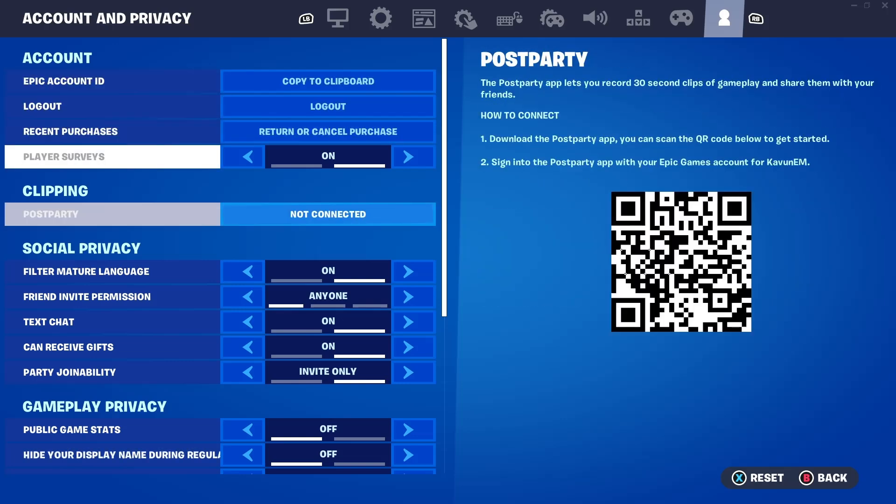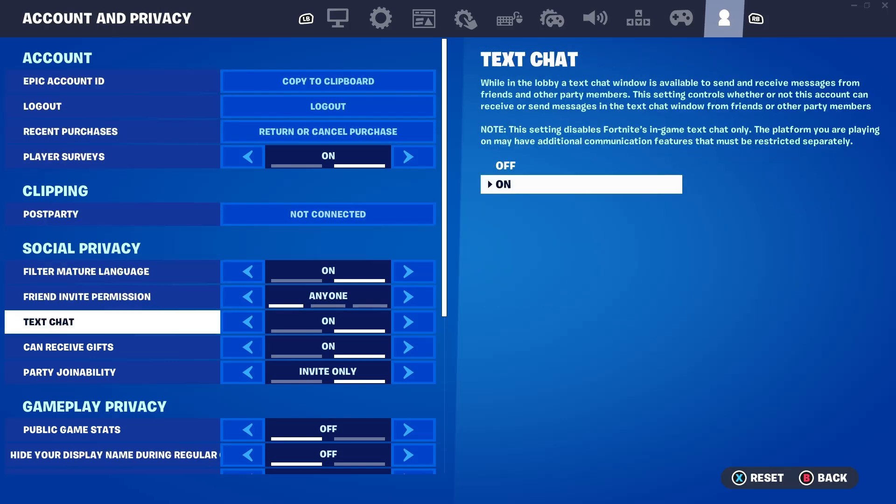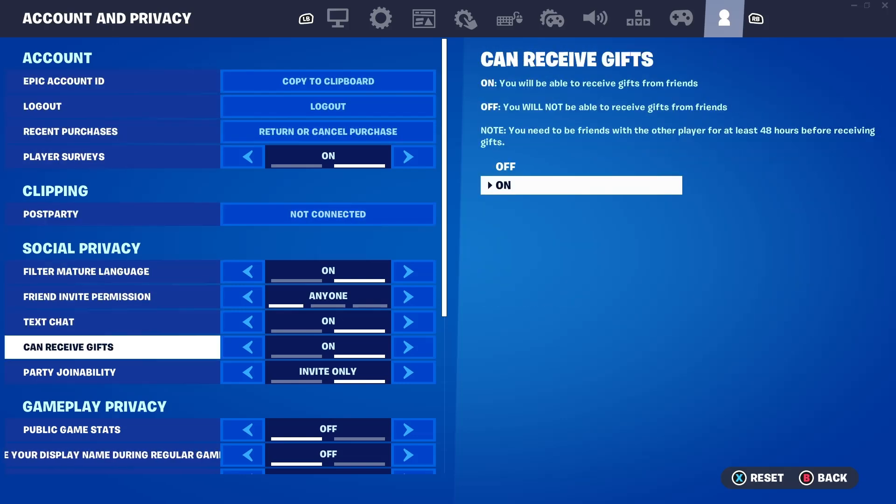Go to the place where it says Social Privacy and make sure to turn on 'Can Receive Gifts.' The reason we turn this on is because we're going to be getting the Boogie Down emote, and if this is turned off some people say you might not be able to get the emote for free. So just leave it on — it doesn't do anything bad, and if somebody wants to gift you, they can.